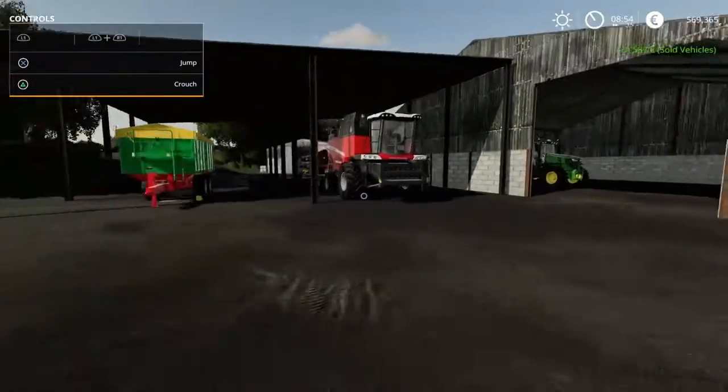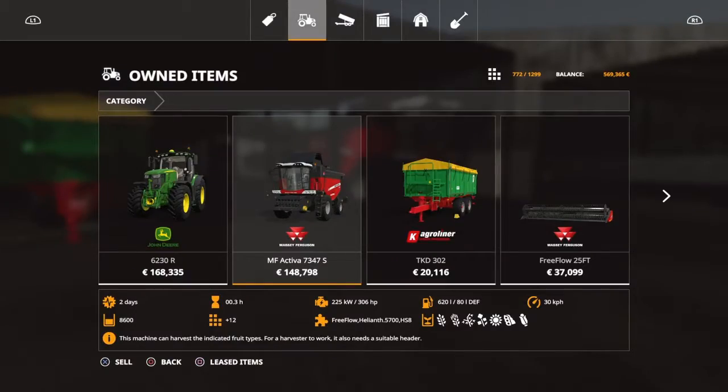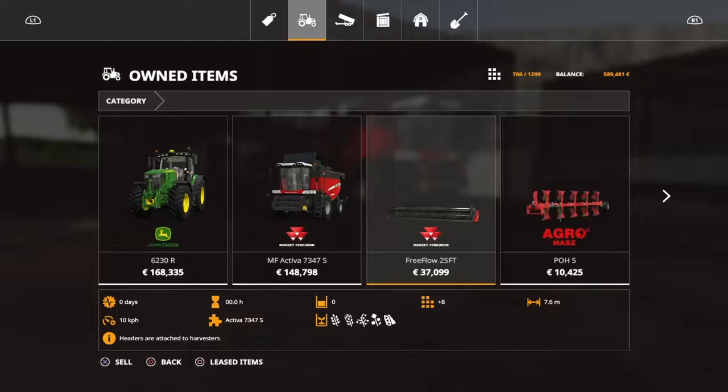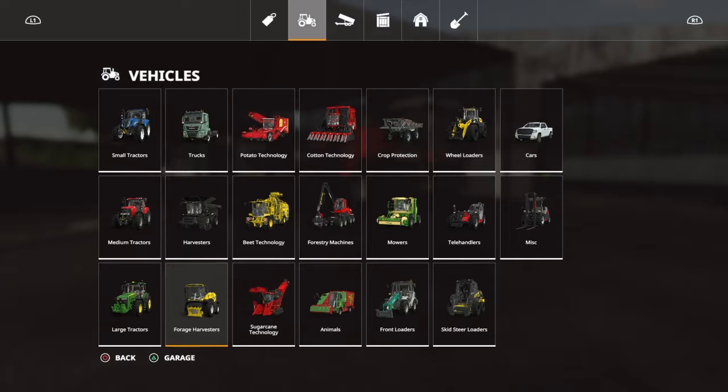Right, we sold for 320,000. We now have 569,300. I'll sell this trailer. No, I'll get rid of that plough too.